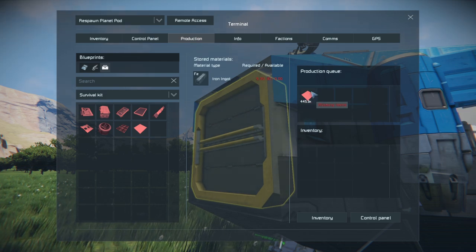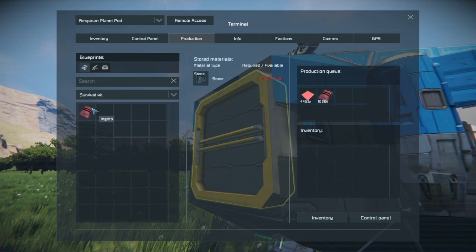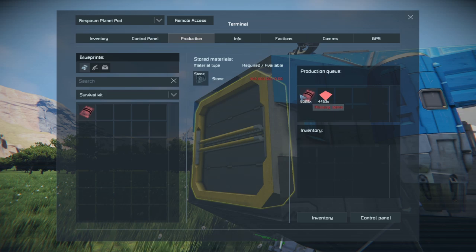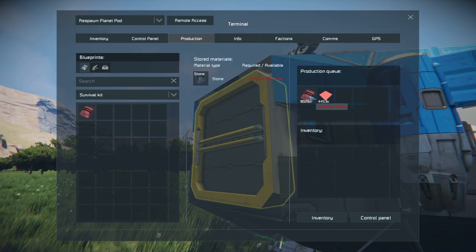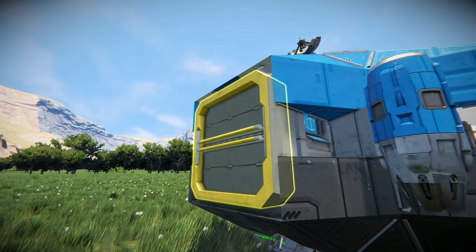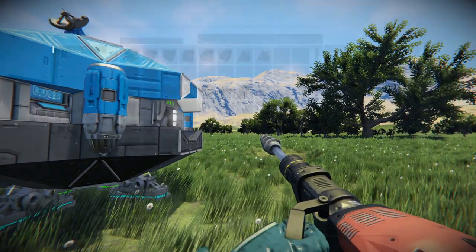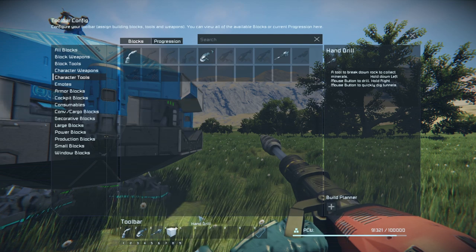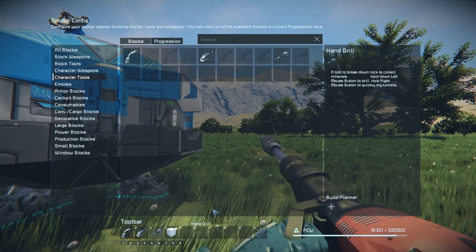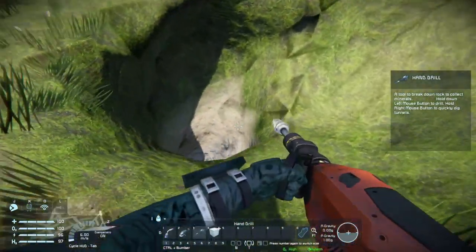To make steel plates we need iron, and to make iron ingots we need stone. That's how early game works - we need a lot of stone. The game provides us with a hand drill. If it's not in your hotbar, press G, go down to Character Tools, and drag the hand drill to one of your slots. I've already made a little hole to demonstrate mining.